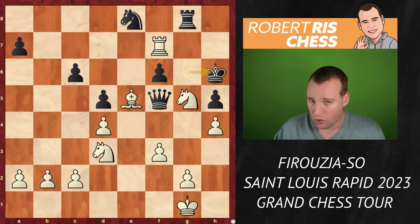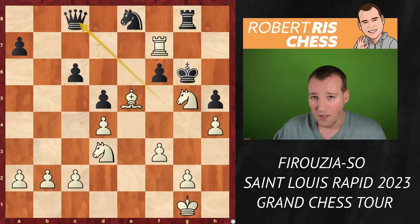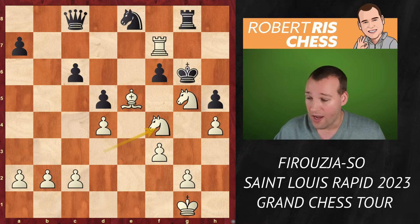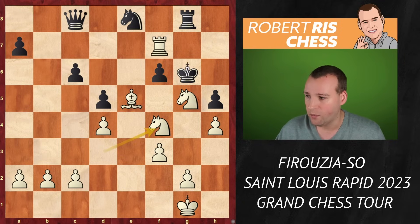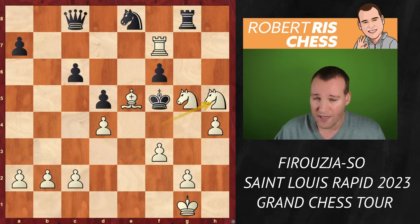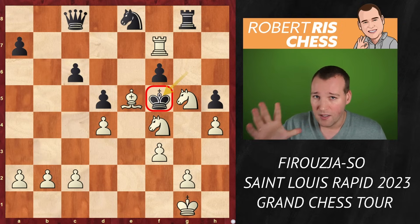A move like king h6 could be considered, but it's not clear what black is going to do next. Therefore black took a drastic measure, going far back with the queen to c8 — a remarkable move. The idea is that now there are possibilities of taking on g5 or on e5, and at least the queen is no longer hanging on f5. But there follows knight f4 check. King h6 runs into rook h7 with a stunning mating pattern — the king is checkmated at the side of the board. So the king has to go to f5. Here we have a critical moment; the king is kind of stuck. Firouzja decided to take the pawn on h5, creating a threat of taking the pawn on f6 — very logical. But he is missing the chance for glory.